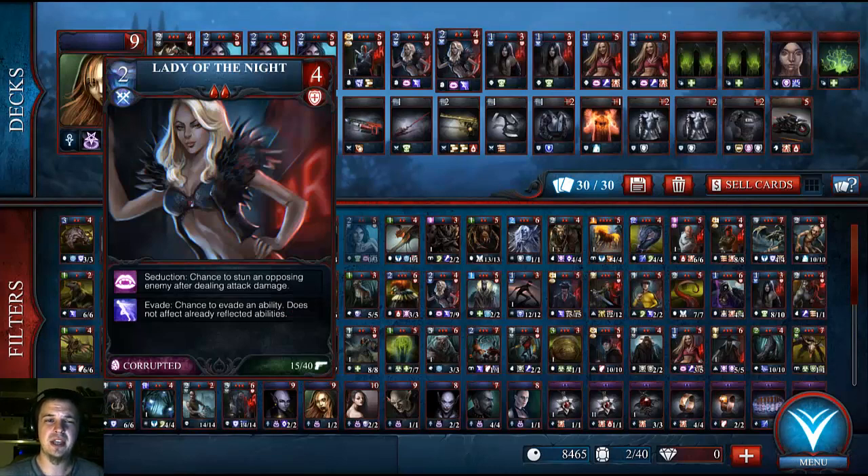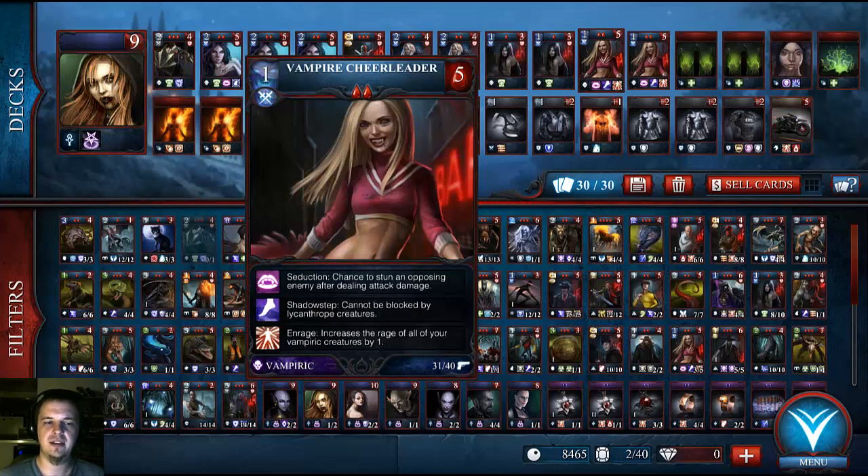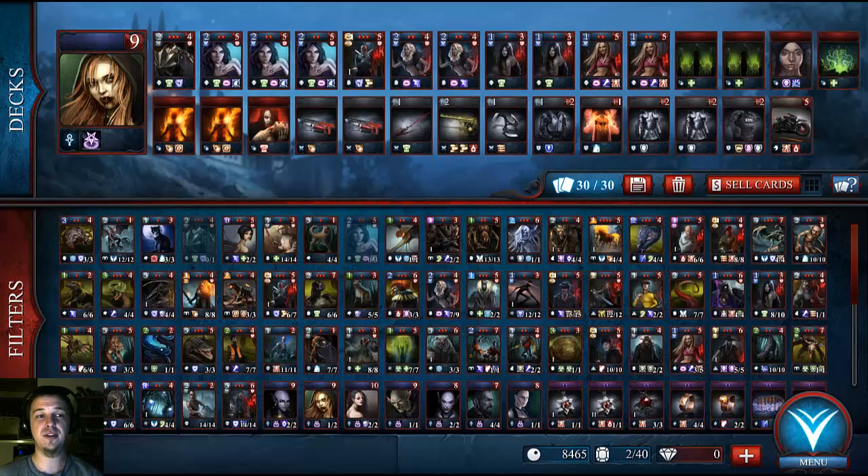Lady of the Night — while she's not a vampire, she is corrupted. I do have some affinity for corrupted in this deck, because it's based more around equipment and seduction than anything else. The lady of the night also has seduction, and she is able to evade an incoming ability. Also, vampire cheerleader can shadow step past lycanthropes, as well as enraging all your other vampires to have a plus 1 attack, which is really nice — even the lady of the night isn't affected.